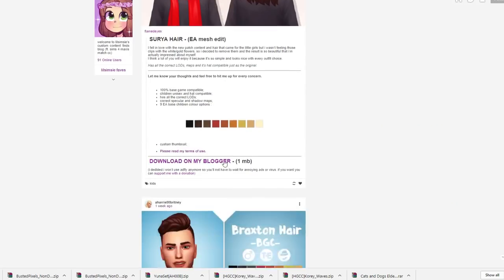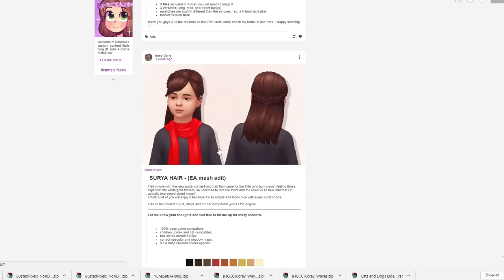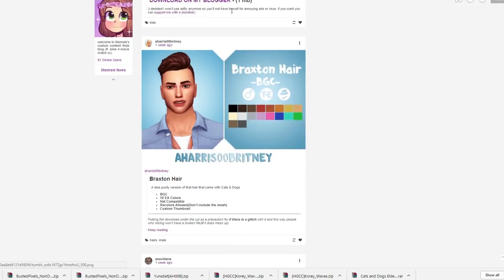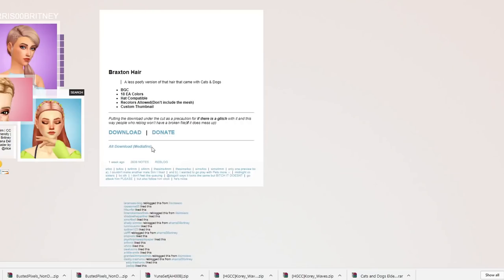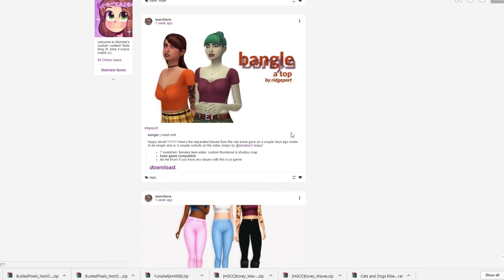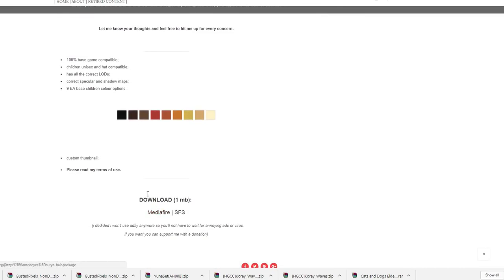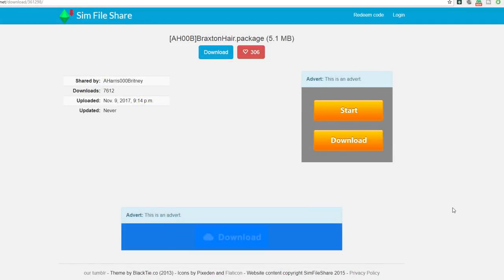There it is - the Braxton hair. And this is really cute for kids. I need to do more creative Sims videos. Sometimes I don't always have voiceovers for them because I just love to create. I could just type their background in the description. Do you guys like just a quick three to four minute creative Sim video with random music in the background? I really want to do more of those.